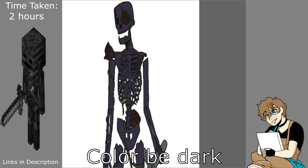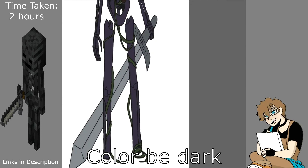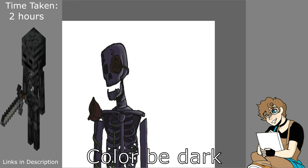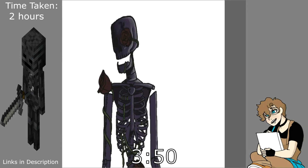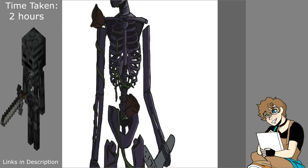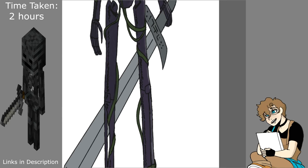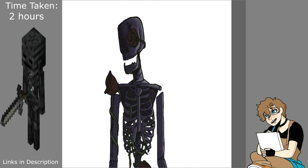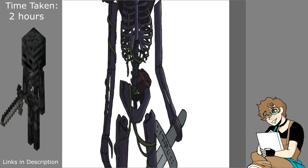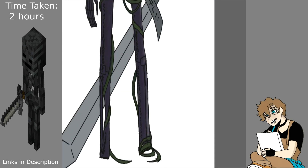We went with Wither Roses in the design, and since Wither Roses and Wither Skeletons are both so dark, it made it really difficult to color. It adds to the creepiness factor but it was still super hard to see where I was coloring. The backlighting of the red makes it look super imposing, and during the finishing-up stage you'll notice we add a purple glowing bit from the mouth and from the chest. The idea was that since the Nether runs off souls — just look at soul sand — the Wither Skeleton still kind of has a soul in there, and that's what's keeping it alive.